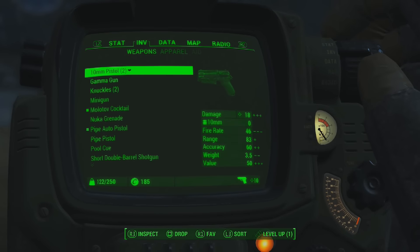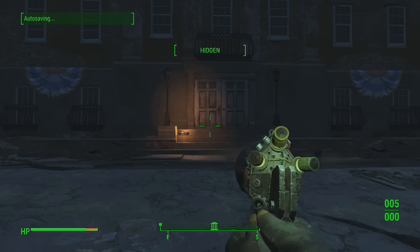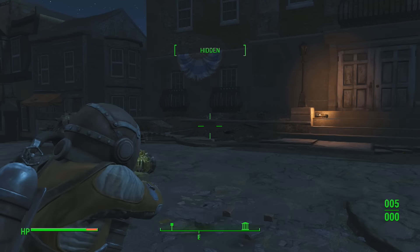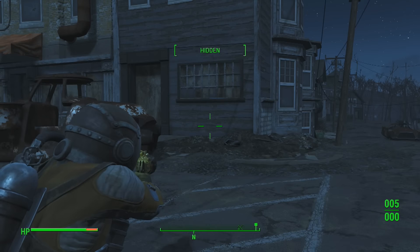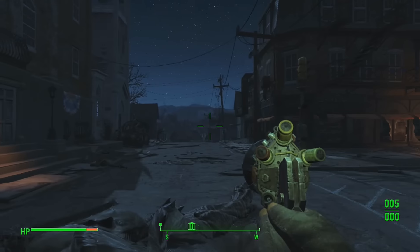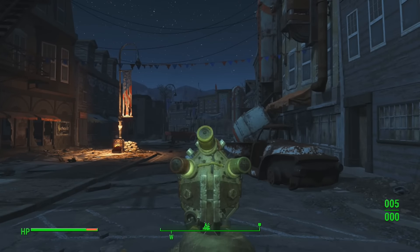Today I'm going to be teaching you how you can find the secret Gamma Gun in Fallout 4. The steps to get this weapon are incredibly simple and easy. If you could be kind enough to leave a like on the video, that would be very much appreciated. If you want more Fallout 4 secrets and Easter eggs, be sure to smack that subscribe button, and let's get into this.